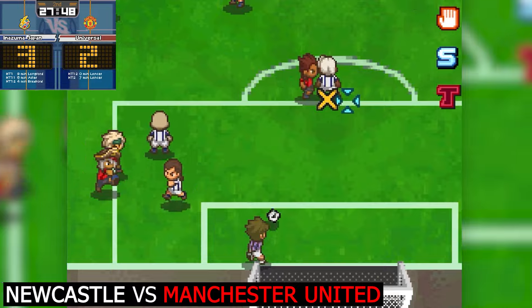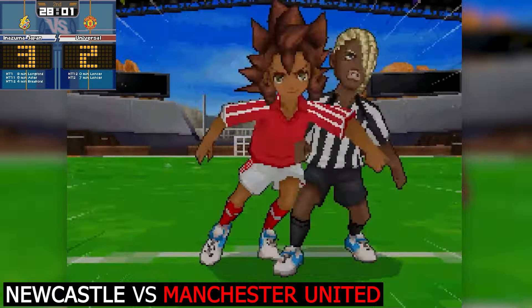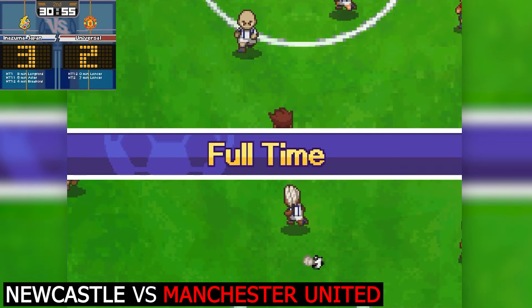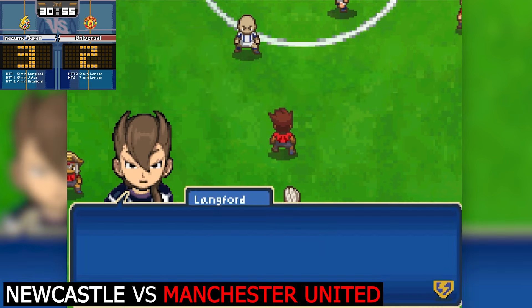Darren Lachance stands firm in the center of that net. That is a bad pass - horrible pass. Darren Lachance - safe hands. It is the end of the match, and Newcastle United take the victory. Newcastle United do end up taking the victory in the InnerZoomr11 Premier League Cup.